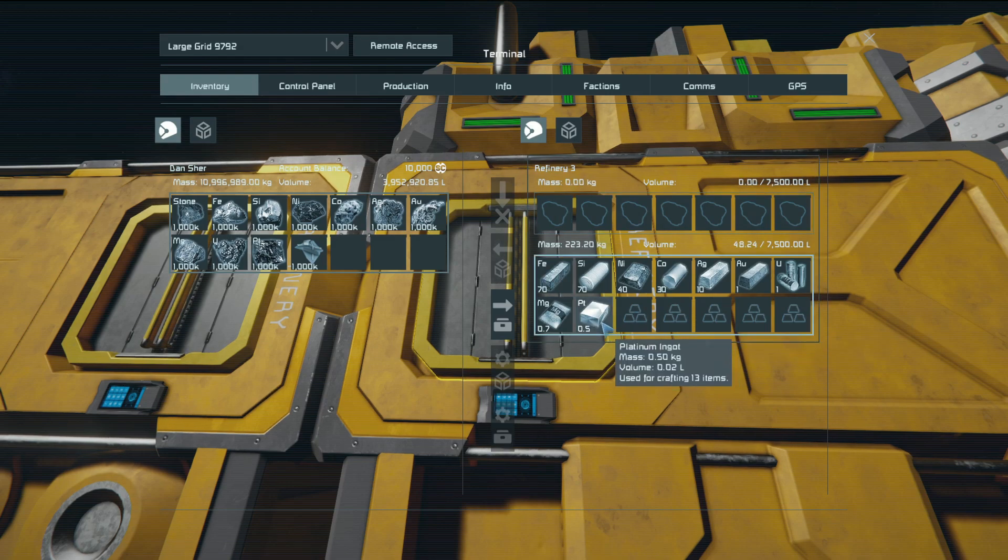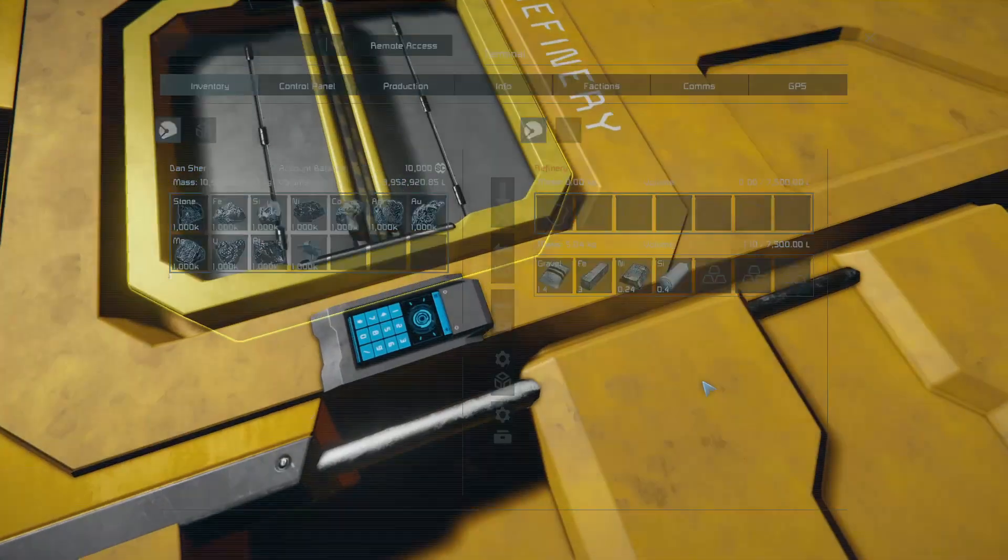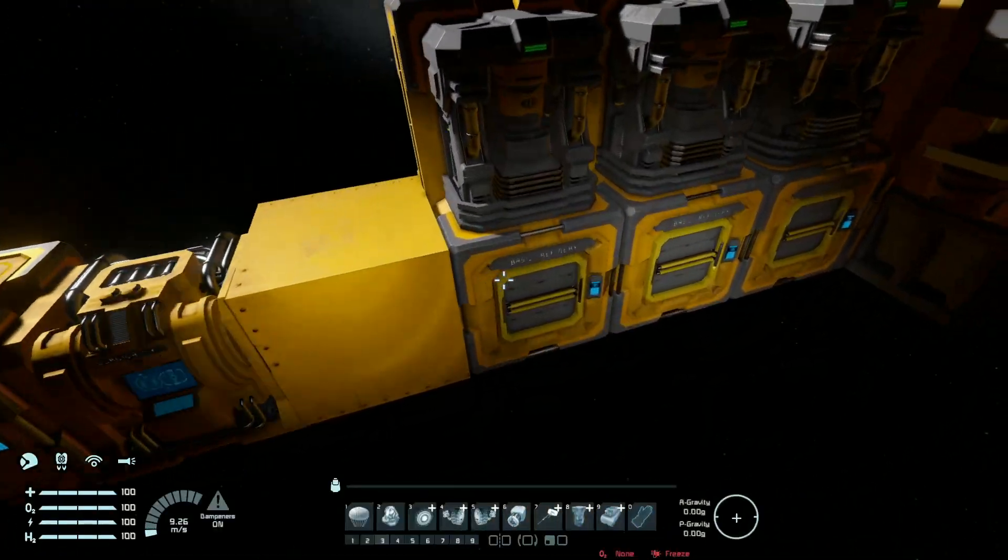0.5% for platinum. So starting with the most common: iron and silicon at 70%, then nickel, then cobalt, then silver, then gold and uranium on the same level at 1%, then magnesium, then platinum at 0.5%. This is very, very good to know.